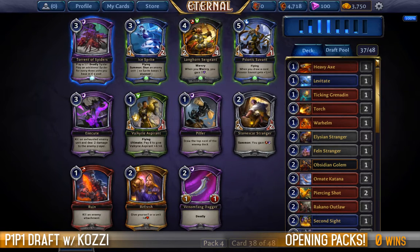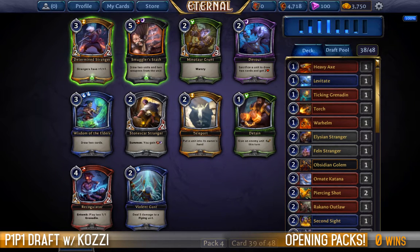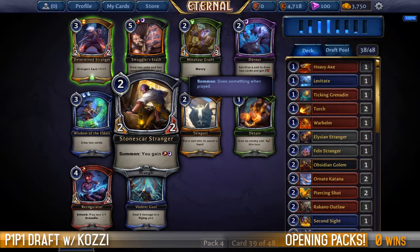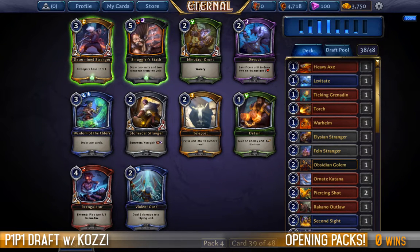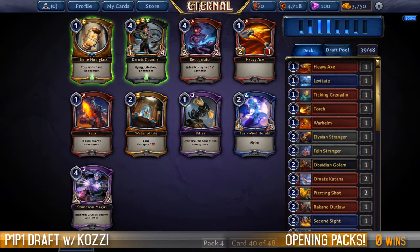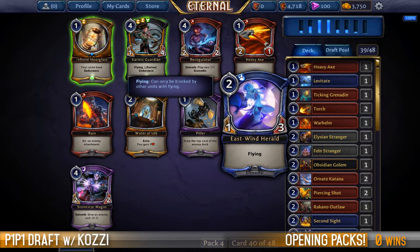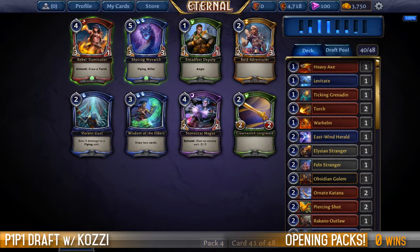We could plausibly be using the Warhelm — that relieves me quite a bit. Now we can either take the Stonescar Stranger, which will almost be able to guarantee we can splash our Smuggler's Stash, or we can take the second Wisdom of the Elders to really give ourselves some card advantage. Both are basically playing for card advantage. I feel as though the easier one for me to manage will be the Stash, so I think I want to take my fixing here whilst I can. We could stay with a plan of getting a 2-drop with flying — that's actually quite evasive and problematic if I put a Katana on it.